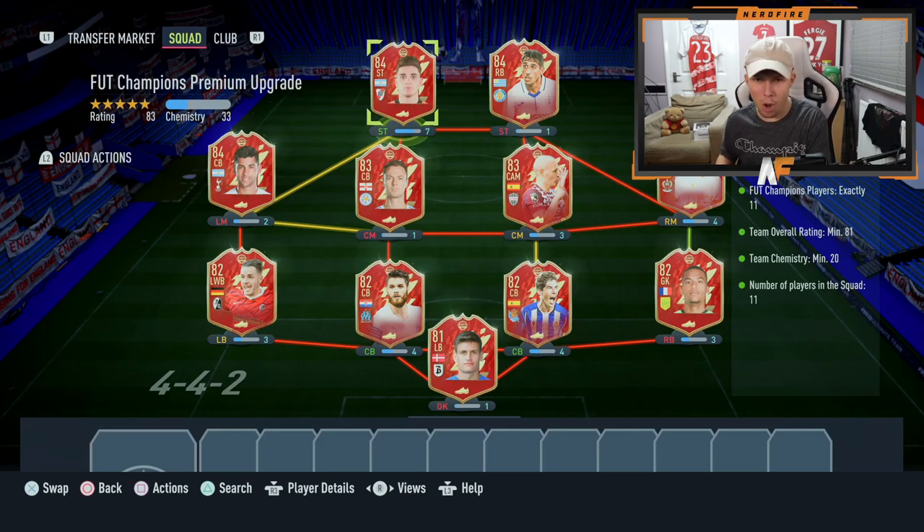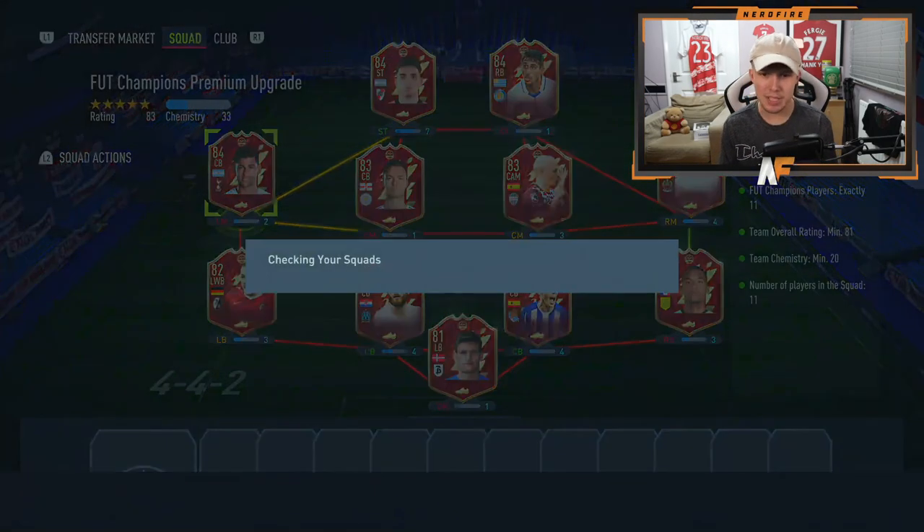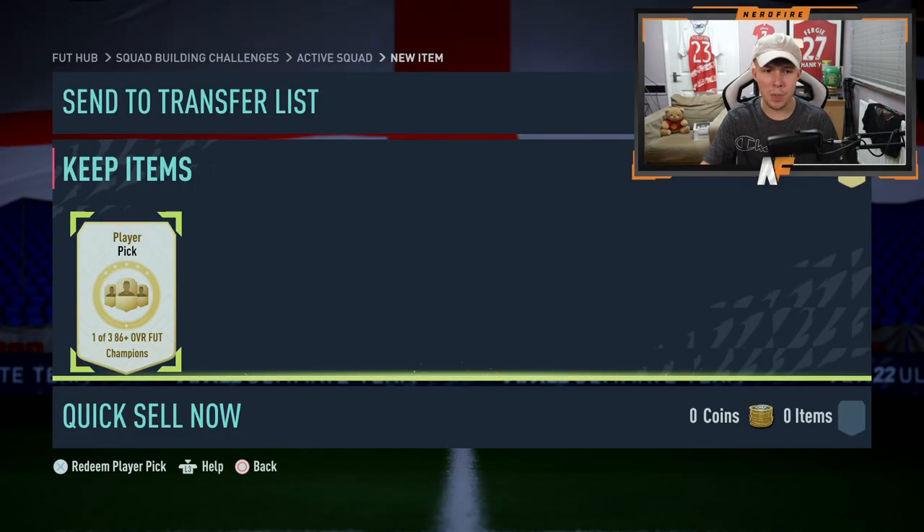Alright, here we go. So my first one on my account — this is what we're putting in. Our best one probably being Romero, though I never really planned on using him, especially now Phil Jones is out. That card looks insane. So here we go — first Foot Champs Premium Upgrade on my account. Let's submit the SBC and do a little basic stat reveal. We're not going to go for the full stats — it's more just going from the player on the right to the player on the left, hoping we don't get three 86s.